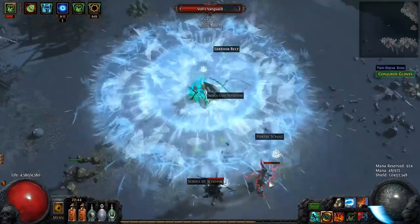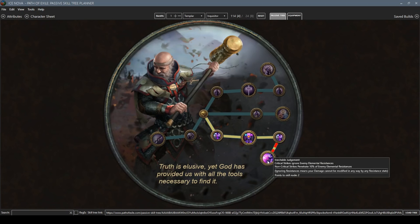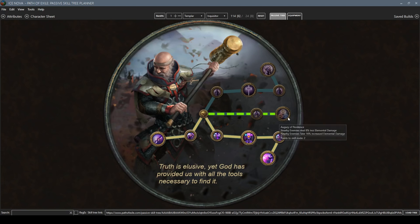For this build you'll also be picking up the Inquisitor Ascendancy class. Not only does it provide large amounts of extra crit chance and multiplier, it also together with the Inevitable Judgement notable makes it so that critical strikes ignore enemy elemental resistances. This not only increases damage significantly and makes it easier to freeze monsters, it also allows you to substitute your cold penetration support gem for another support gem. Since we're using Whirling Blades as a movement skill, the Instruments of Virtue notable further provides 30% spell damage, 20% increased attack speed, and 30% increased cast speed. For the final two notables I suggest picking up Augury of Penitence for extra damage and mitigation. The Inquisitor is basically perfect for this type of build.